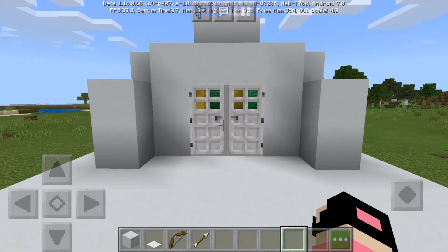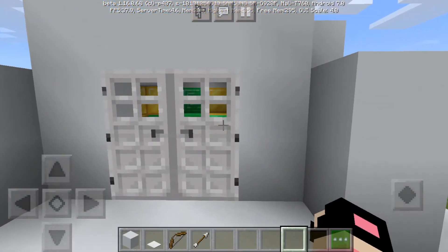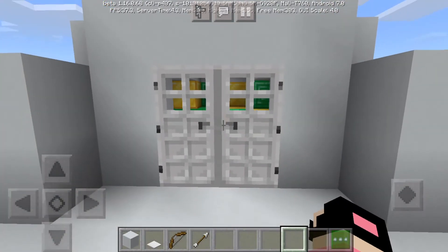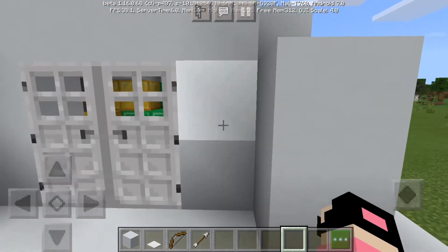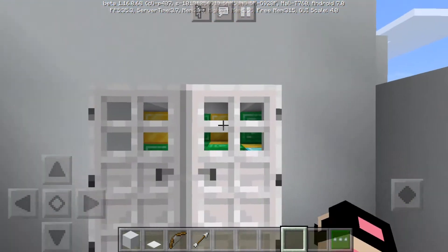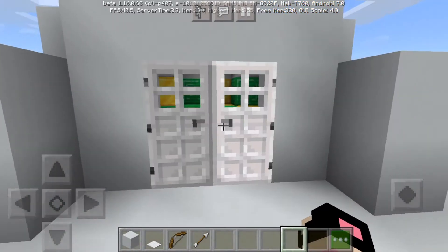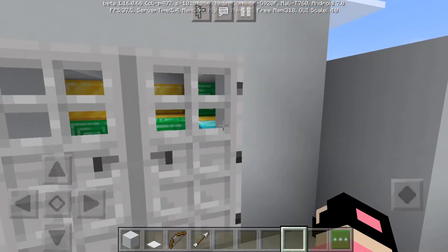Hey guys, welcome back to my channel. In this video I'm gonna be showing you how to lock a door. You only have the key — you can just put a lever and have a lever whenever you want to open it, just put the lever right there and open it. But we're gonna be fancy today.